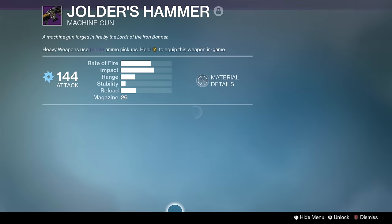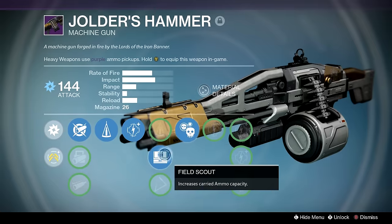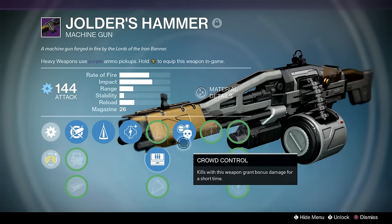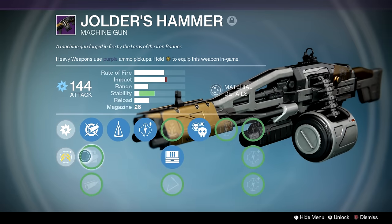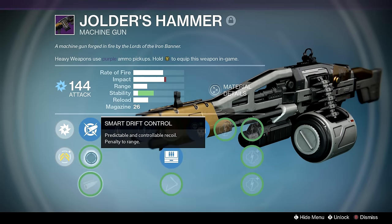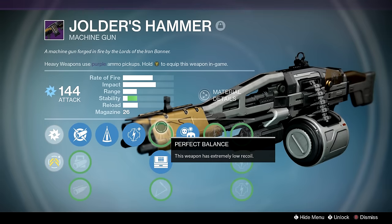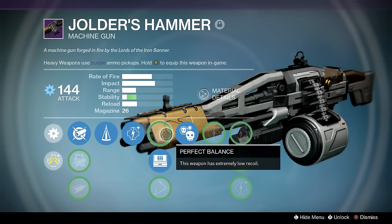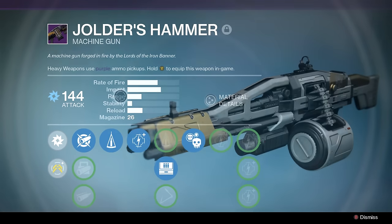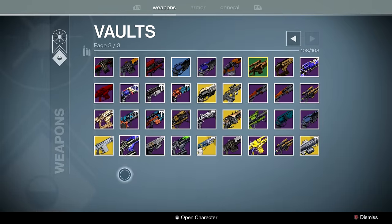I think this is the best machine gun in the game — easily. Rate of fire and impact, Counterbalance, Field Scout for extra ammo, and Crowd Control for mowing people down, with the option of Smart Drift or Field Scout. Look at those options — I could do any of these three and be perfect. I could even pick up heavy, go hide somewhere, switch to Perfect Balance and Smart Drift Control, and have this thing never move.